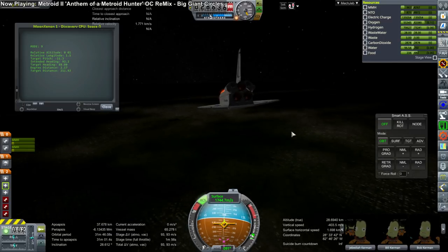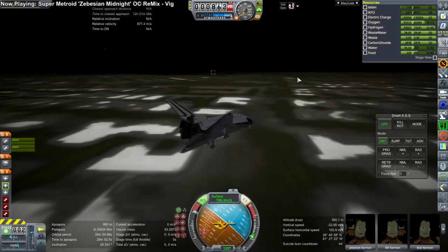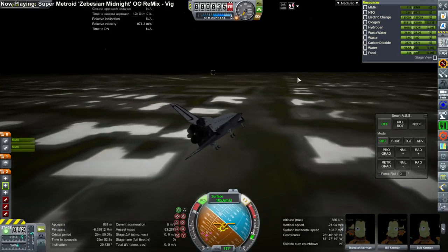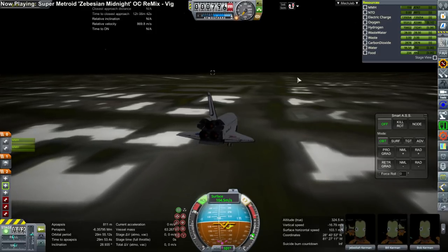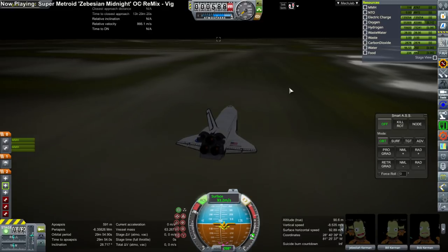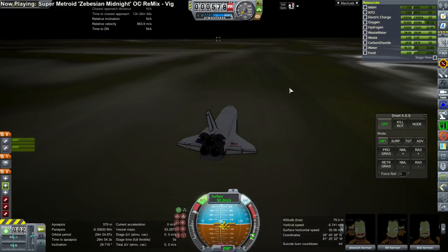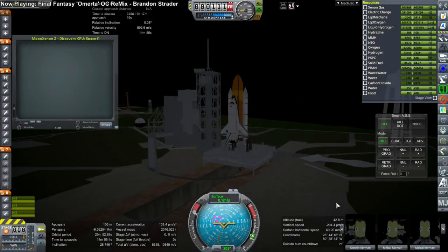We ended up landing short, aiming for Orlando instead of Cape Canaveral. Here I am preparing for a landing at Orlando — I should really just put a runway there. It's not an approved shuttle landing location but it sure would be handy. It happens to be in the right place for an undershoot. I'm still working on the descent script; I don't know why it's doing this — it's very unpredictable, sometimes going short and long.